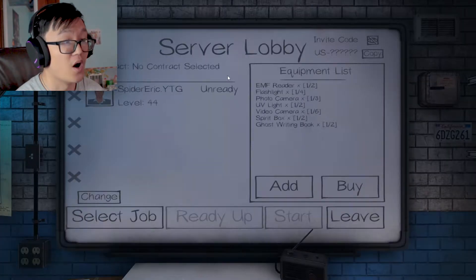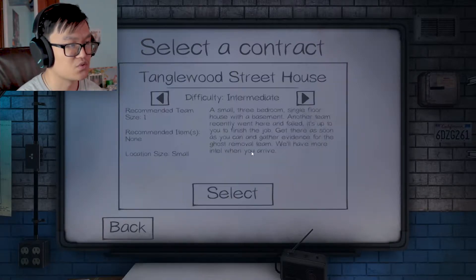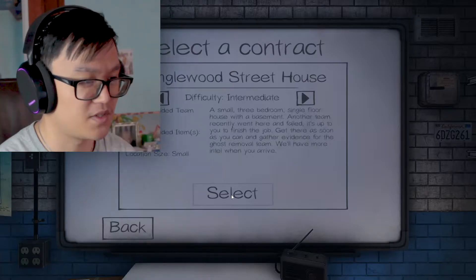Create a private — is that how that works? Okay, all right. I've never done anything by myself. Tanglewood Street? Sure, I guess.